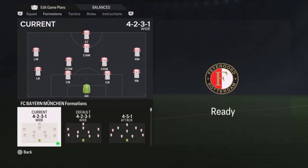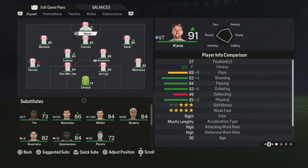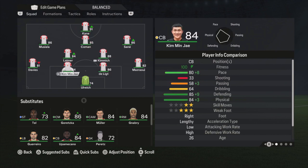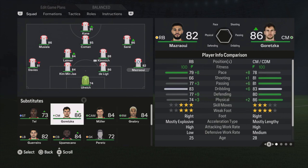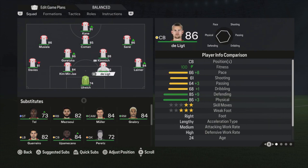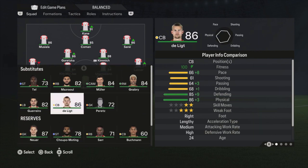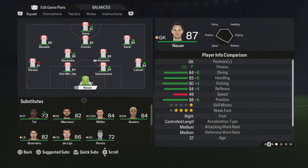Let's start with the balanced formation for this team — it's the 4-2-3-1 narrow. I'm making some player changes: Masraoui is out, I'm using Goretzka. Lehmert is going to the right side. I'm getting De Ligt out and putting Upamecano in. And Neuer, of course, is in goal — he's injured in real life but not in the game, so you can use him here.